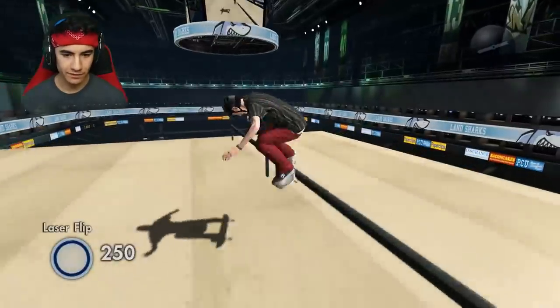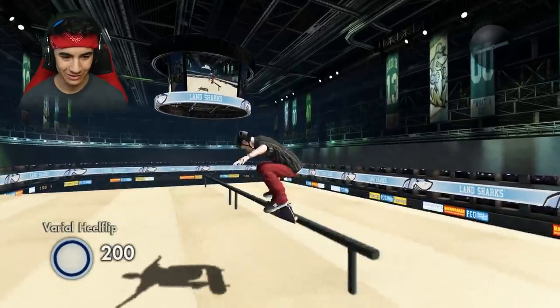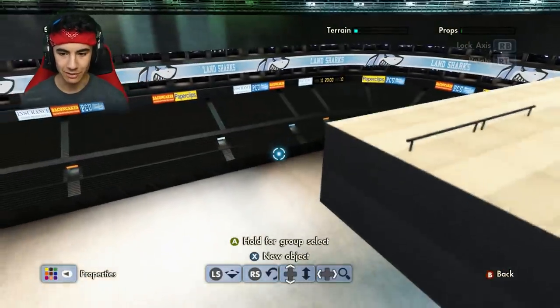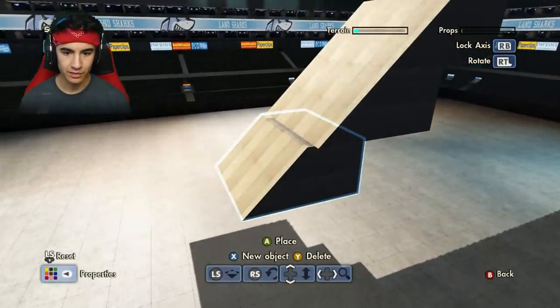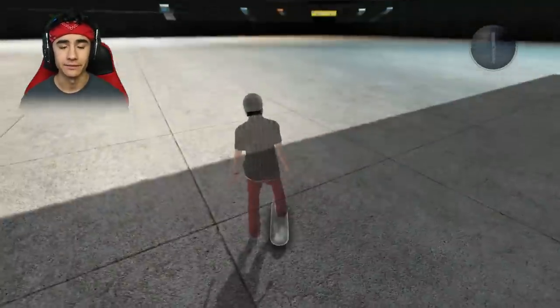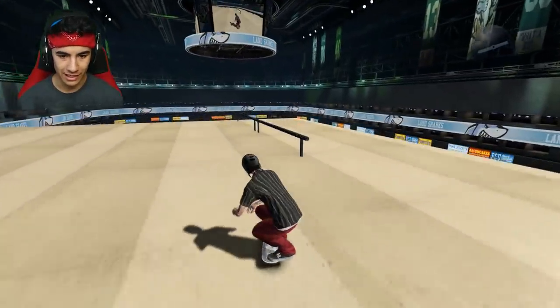Laser flip. Nope. Laser flip to 5-0. Laser flip to 5-0 to varial kick— why do I keep doing varial kickflips? I already hate this line so much. It's gonna look really cool though. I varial flipped in. It does say frontflip, so we're gonna have to do a frontflip. Backflips are a lot easier from that spot, but let's put a ramp down. Actually, this might be easier than I thought — I did everything except for the varial heel flip. No cuts, nothing fancy.